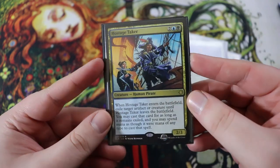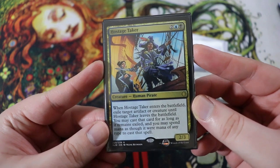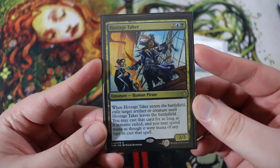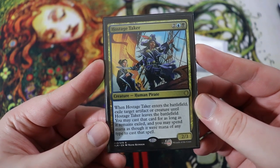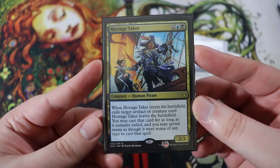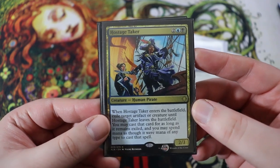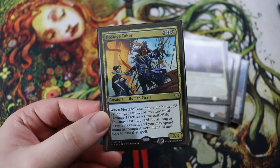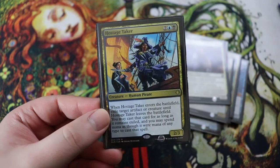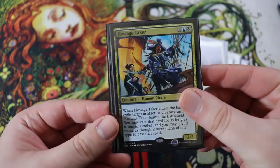Next is Hostage Taker — another sweet removal. This is a creature human pirate, 2-3, for two of any, a blue and a black. When she enters the battlefield, you exile a creature or an artifact until it leaves the battlefield, but you may cast that card as long as it remains exiled, and you may spend mana as remaining mana of any color to cast that spell. So you can exile a thing until this leaves the field, but if you cast it while it is exiled, they don't get it back, which is really sweet.